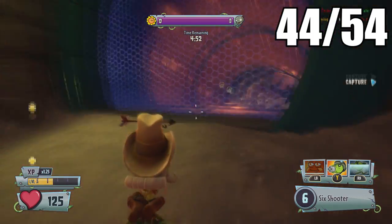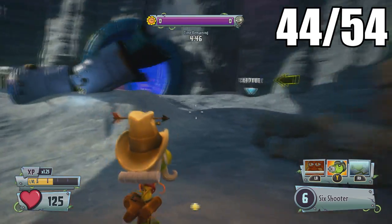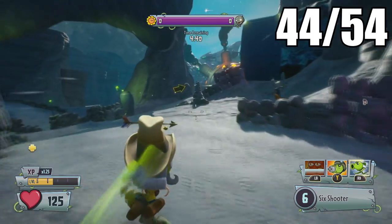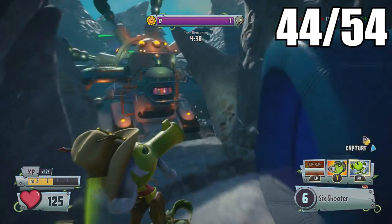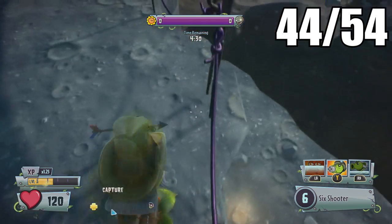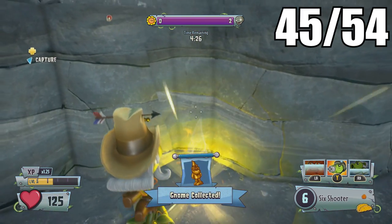As soon as you capture the second zone, head toward the next zone. Outside in this no-gravity zone area, you can find a golden gnome past the normal path. It'll be down here on this drop — it looks as if there's nothing, but if you drop down you'll find a cliffside and the gnome will be there.